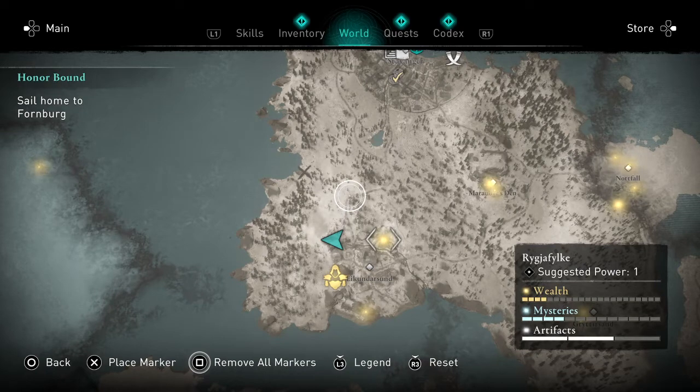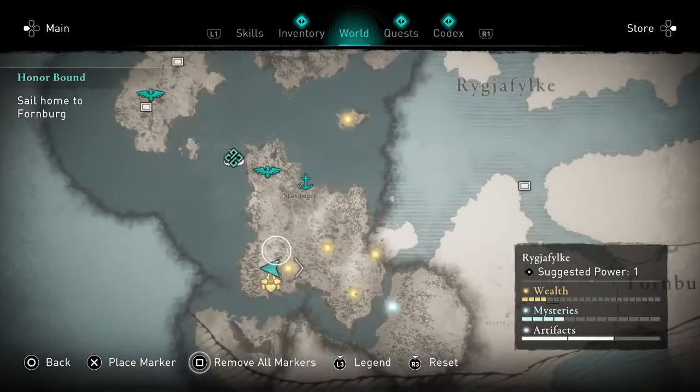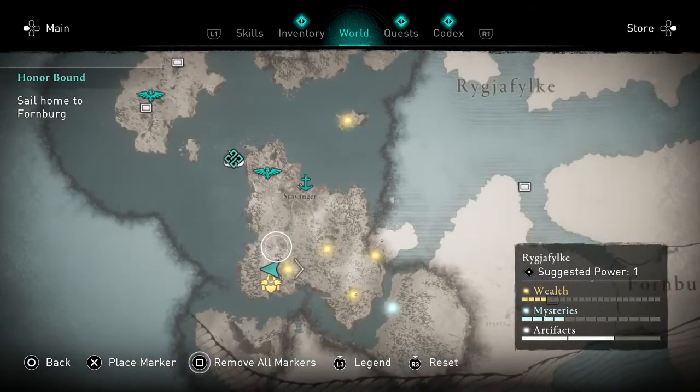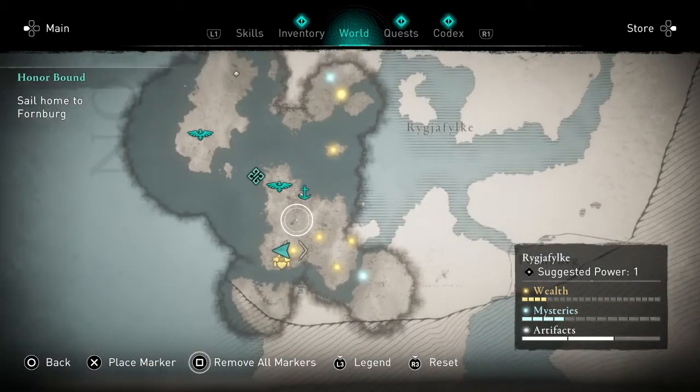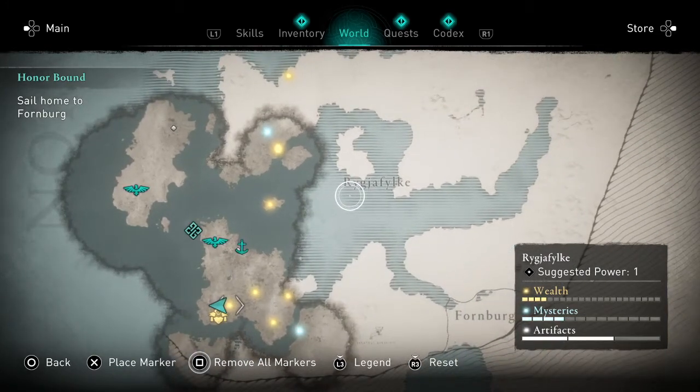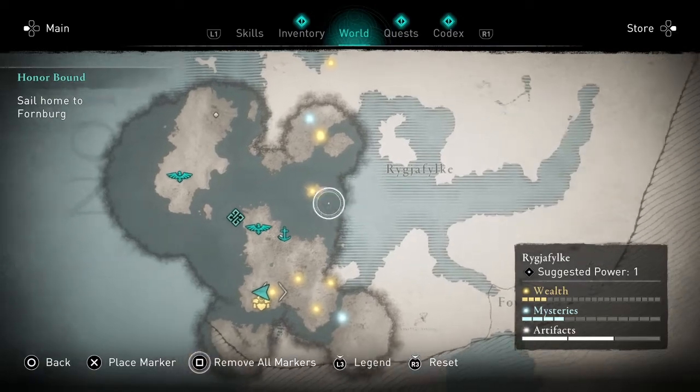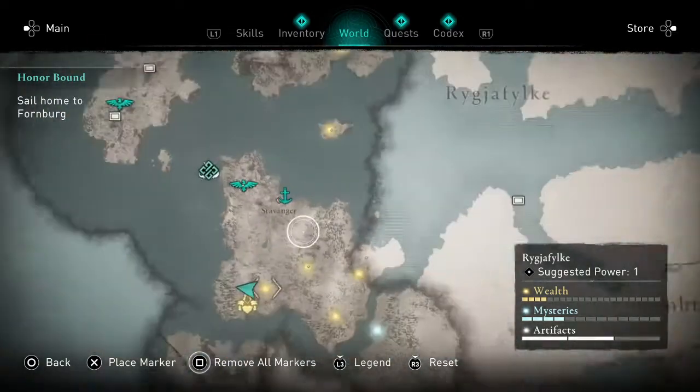What's up guys, it is Berserker here with another Berserker Quick Game Guide. Today we're going to talk about how to get the Engling Saax in Assassin's Creed Valhalla. This is actually really early treasure to get in the game — you can get it while you're still in Norway, in the Rig of Filk area.